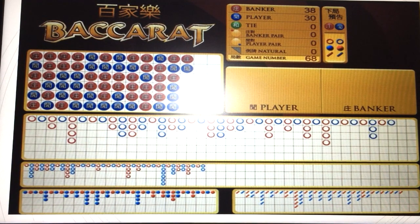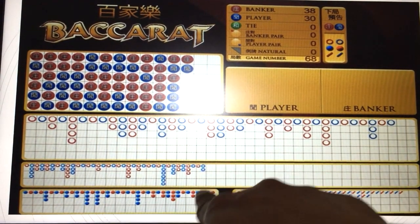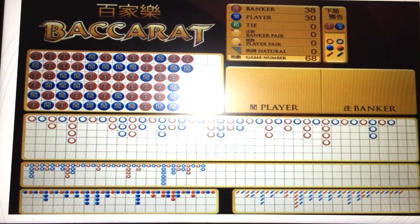What I suggest is in this case, you wait — wait until the result comes out. For example, if the result comes out player, look at another result. Look at which one is the best predictor. I recommend you to wait like three to five hands, at least three to five hands, and decide which prediction method best suits this shoe. Because the difference between these three is the calculation — they use a different formula to calculate and predict the future result.